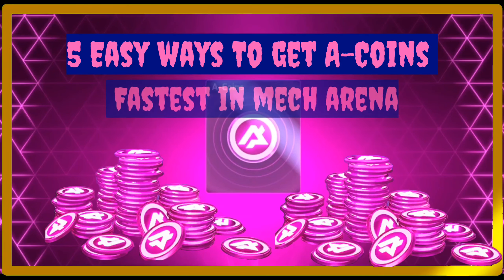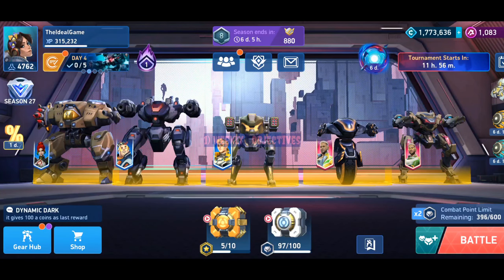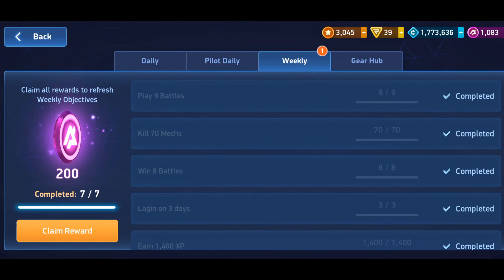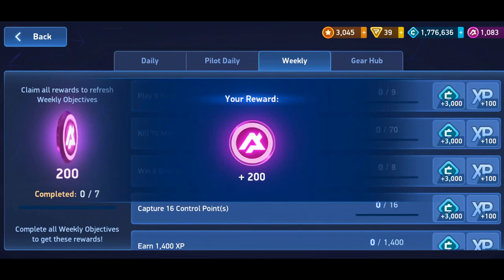Hi guys, today I will tell you five easiest ways to get coins in my game. Number one: weekly objectives. We can complete these objectives easily within four or five days and we can get 200 coins easily.